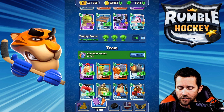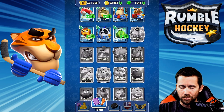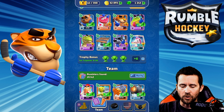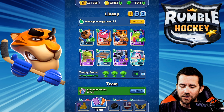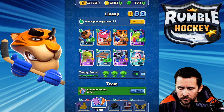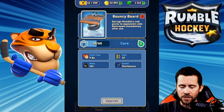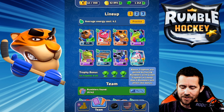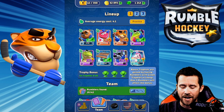Down here are the rumbler cards — these are like the cards in Clash Royale. There's a bunch of them I haven't found yet, and I'm looking forward to unlocking them as I keep progressing. Currently I'm loaded up with a 4.1 average energy cost — this is pretty much aligned with elixir in Clash Royale.